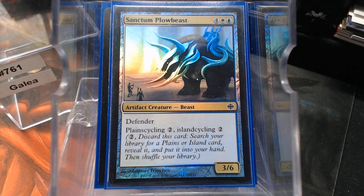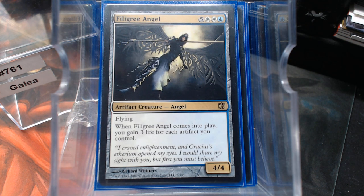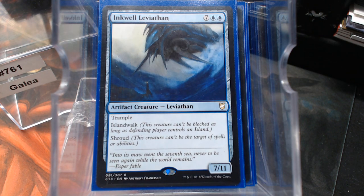The Sanctum Plowbeast is in there — if we need to cast it as a 3/6 Defender that's fine, but more than likely we're going to be land cycling it. Filigree Angel is a 4/4 flyer — granted it's eight mana, but I think we have enough ramp where that's not going to be as big a hurdle as it should be, and it's probably going to gain us a ton of life. Our big nasty creature is Inkwell Leviathan — I'll be honest, I put it in there because it's just a big, hard-to-deal-with creature, but it can't carry equipment so it's probably not the right call. Shroud means it can't be targeted and equip targets, so this is probably where the Scroll Rack belongs.